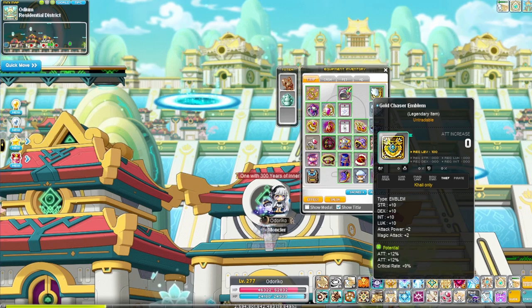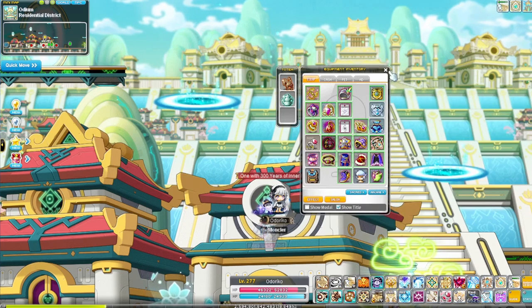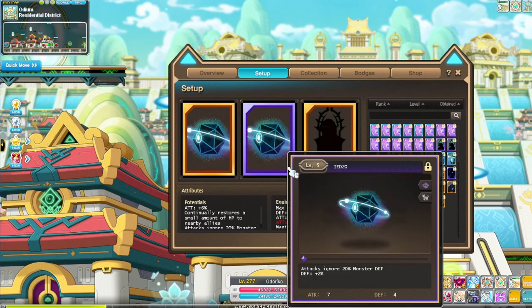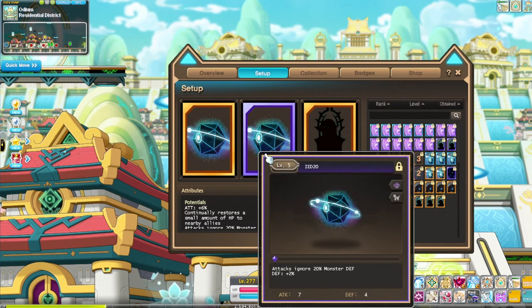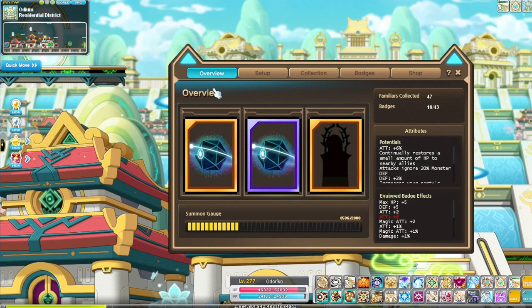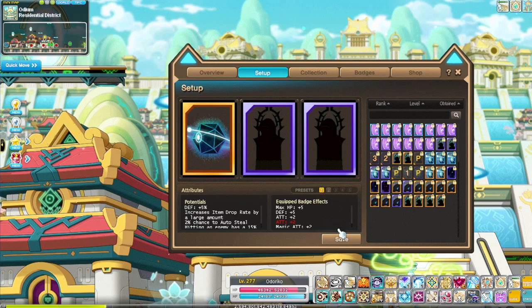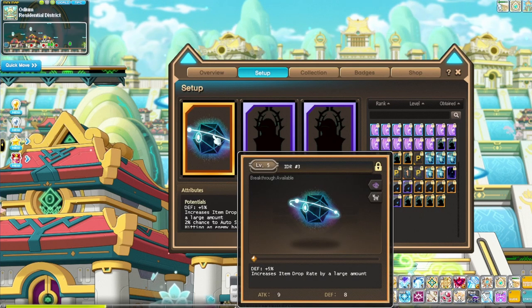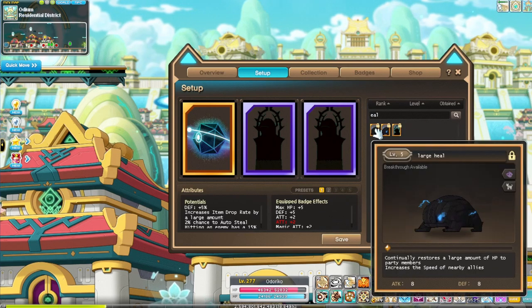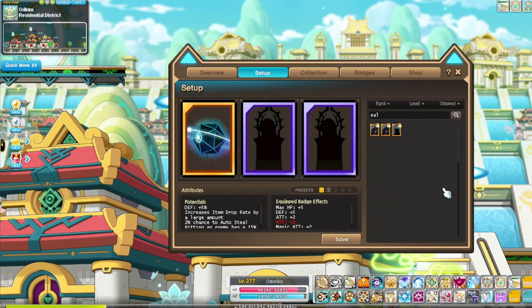And here is the emblem. Current familiars: we've got 6 attack, 20 IED, and 20 boss. We also have a large drop for farming, and I also have a few large healings if need be.